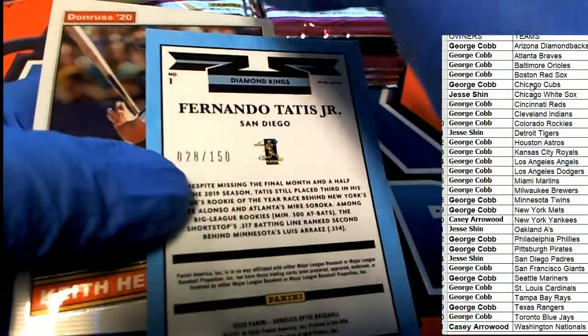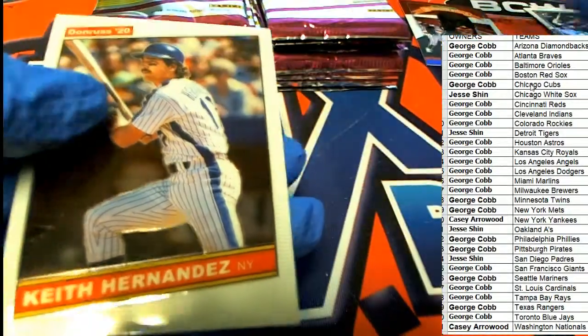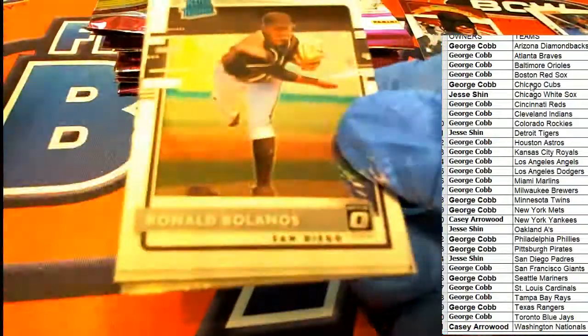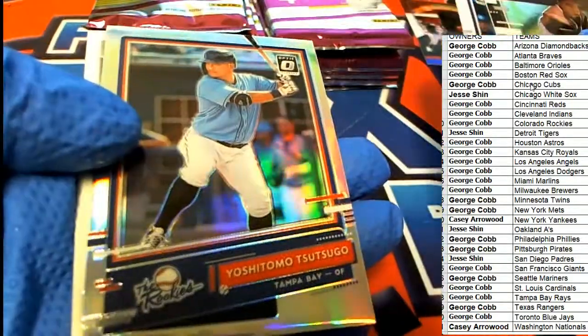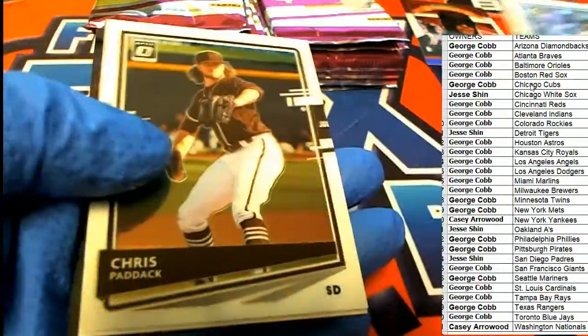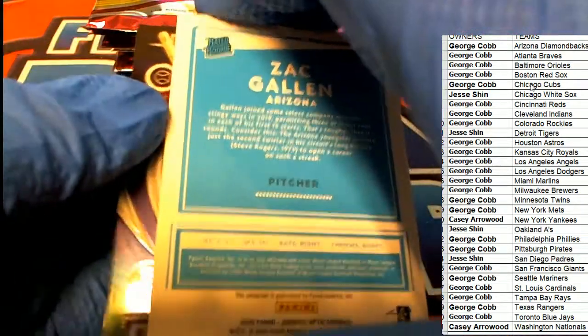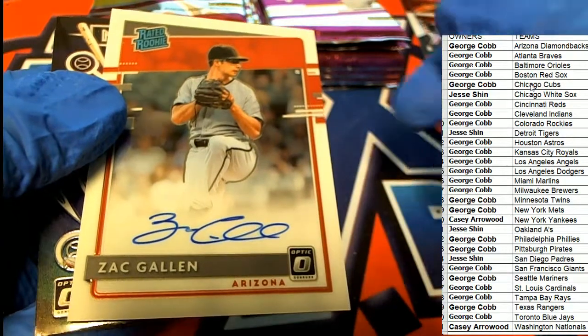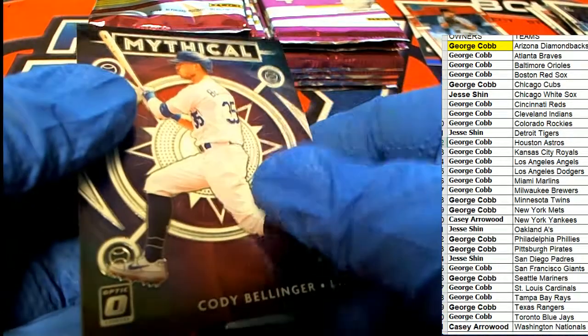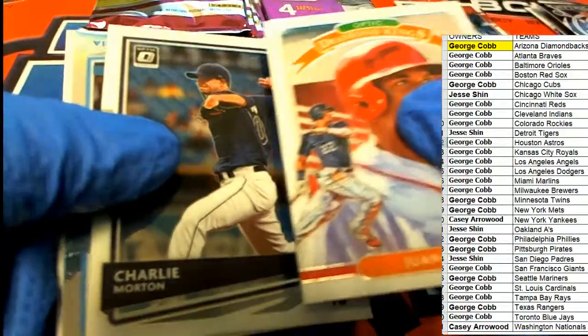You got a Tatis — Diamond Kings, 28 of 150 Tatis. That's a pretty good one. What else is coming out of here in our box break? A nice one for Tampa Bay — nice Andrew Vaughn rated prospect. What else is popping loose? Our first autograph is a Zach Allen for Arizona. Hit number one, Arizona. Bellinger Mythical. That's a good sign, we got an autograph so early.